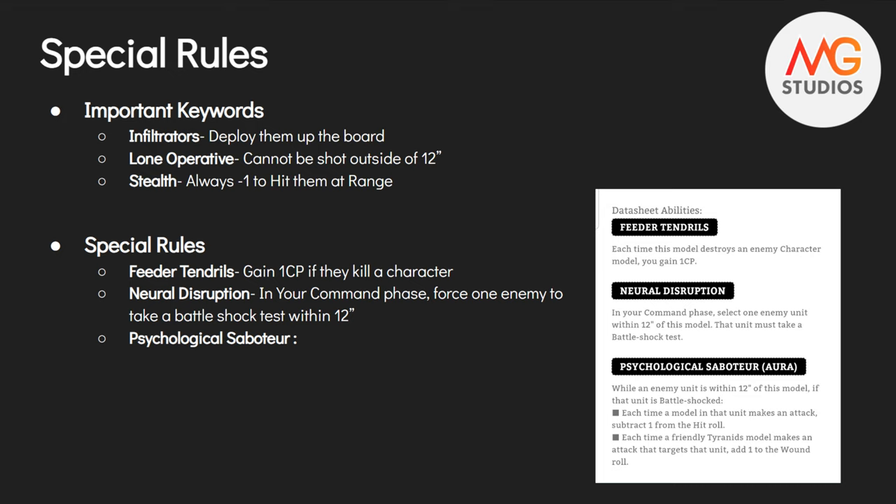The big one, though, is Psychological Saboteur. While an enemy unit is within 12 inches of this model, if that enemy is Battleshocked, each time a model in that unit makes an attack, subtract one from the hit roll — great. But most importantly, each time a friendly Tyranid model makes an attack that targets that unit, add one to the wound roll.